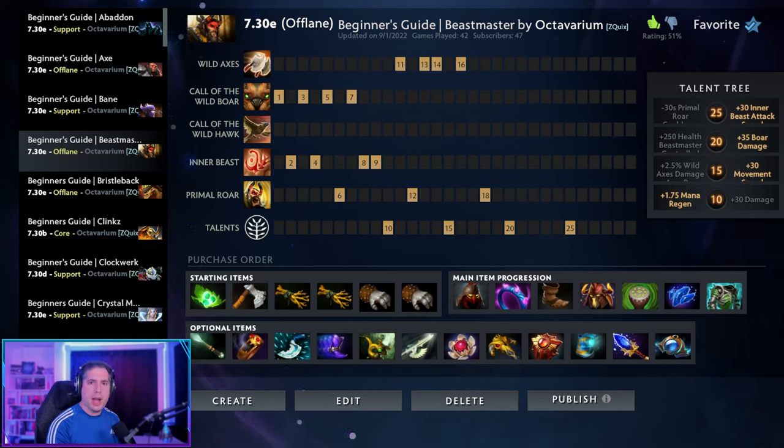Hey everyone and welcome to this Dota 2 guide on how to play Beastmaster, a prototypical position 3 offlaner with tremendous teamfight and stunning capabilities. He is a hero that has tremendous utility in all stages of the game, with his aura providing incredible teamfight and push potential, and his ultimate Primal Roar being one of the longest, most reliable stuns in the game that pierces BKB. He's often avoided by new players due to the requirement to micromanage his beasts, but once you move past that, Beastmaster is an incredibly fun and utility-rich hero.